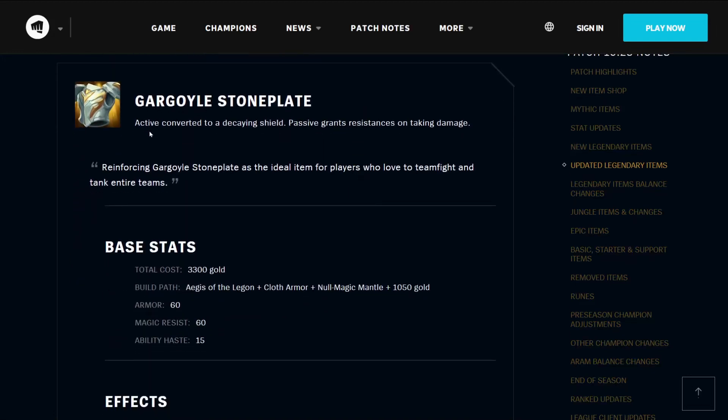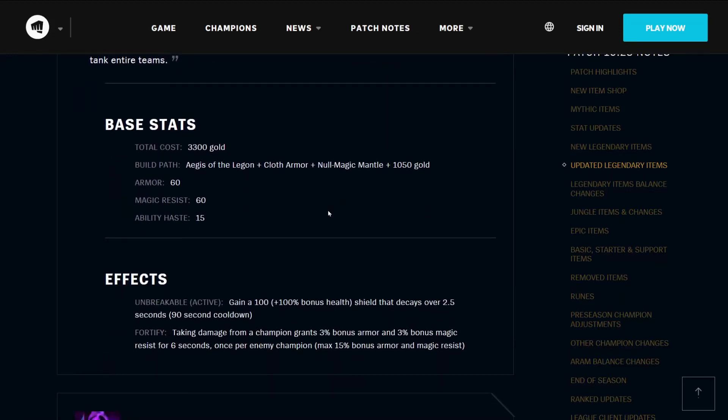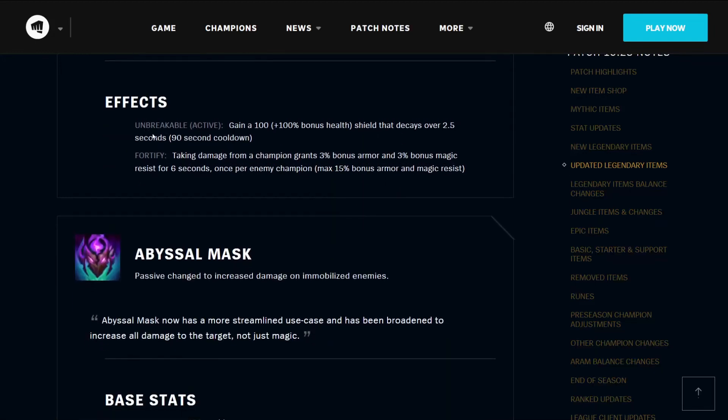The Gargoyle's Stoneplate — the active has been converted to a decaying shield. The passive grants resistances on taking damage, reinforcing Gargoyle's Stoneplate as the ideal item for players who love to teamfight and tank entire teams. It costs 3300 gold total, builds from the Aegis of the Legion, Cloth Armor, and a Null Magic Mantle plus 1050 gold. It has 60 armor, 60 magic resistance, and 15 ability haste. Its active Unbreakable gains you a 100 plus 100% bonus health shield that decays over 2.5 seconds on a 90-second cooldown. Its passive Fortify means that taking damage from a champion grants you 3% bonus armor and 3% bonus magic resistance for 6 seconds, once per enemy champion, at a maximum of 15% bonus armor and magic resist.